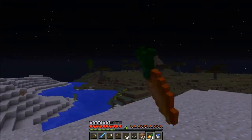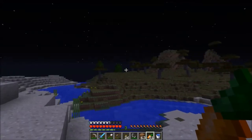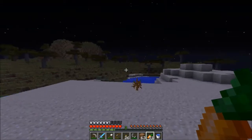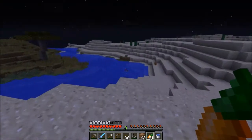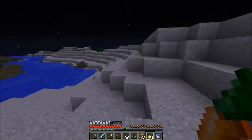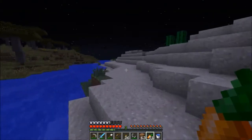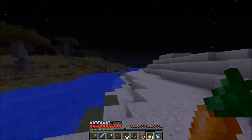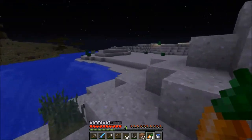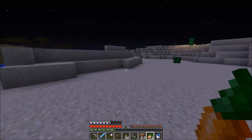It looks like the jungle actually attaches to the savannah — that's interesting. I figured they would be further apart because one's a wet tropical and one's a dry arid. But we got trees, we got the acacia, which are nice. I really like those. I wonder if there's any Savannah Plateau M — those usually turn out really nice. Wouldn't mind living in one of those.